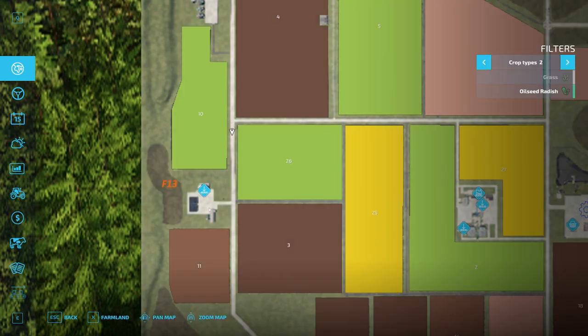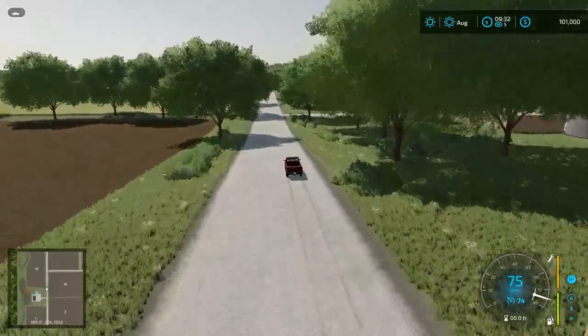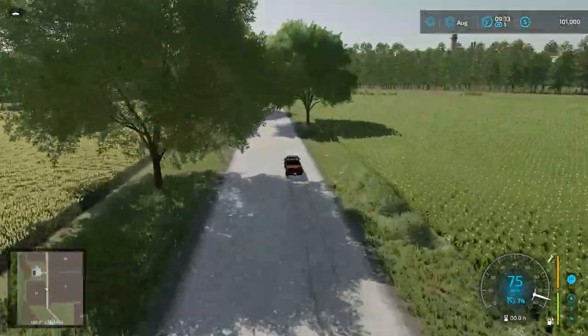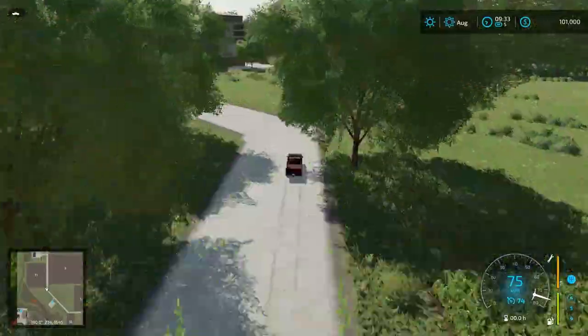Basically everything seems to be for sale, which is nice. Then we have Johnson's Farm Market — that's the sell point on the right-hand side coming down the map. It's a standard sell point, another standard Elm Creek one. Continuing through here, dodging trees for the camera so you can see more.